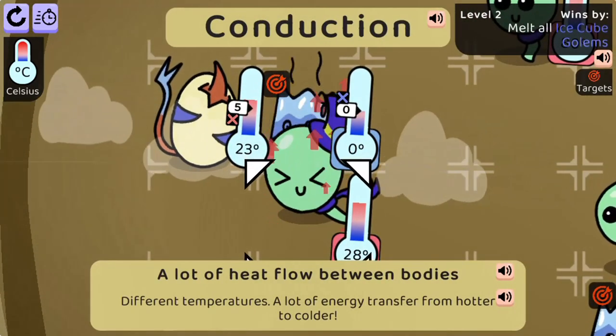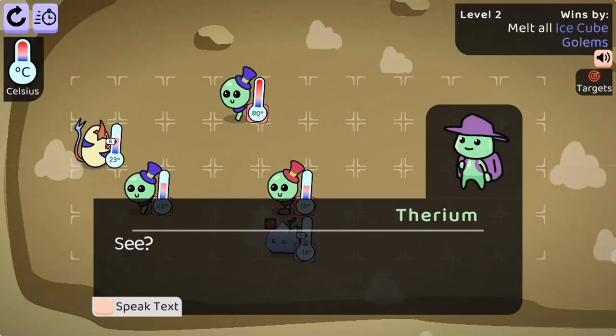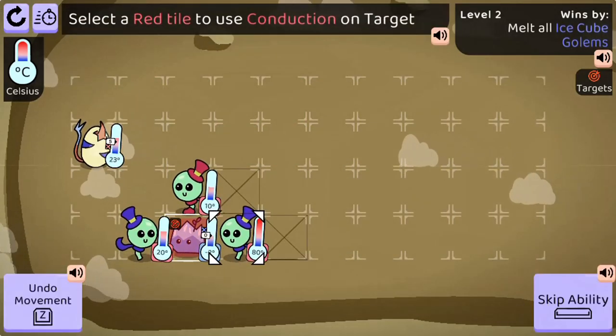Use the mouse to click on the different spaces on the board to move your characters. You need to use heat to melt all of the ice monsters to win each level.